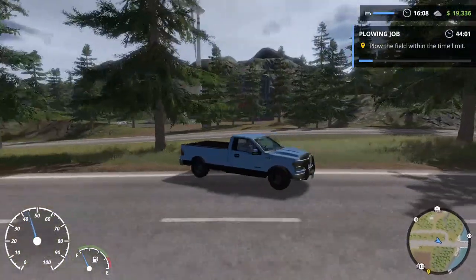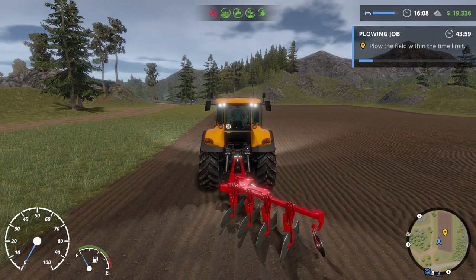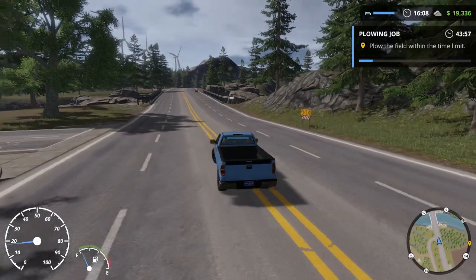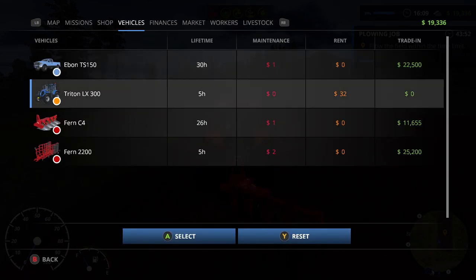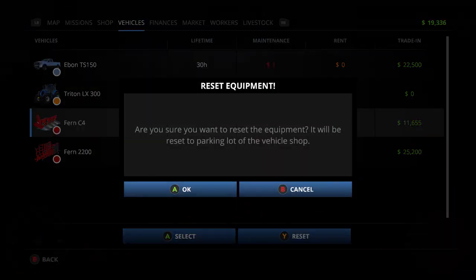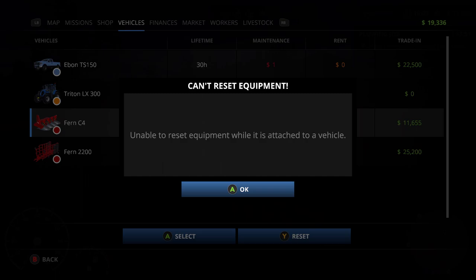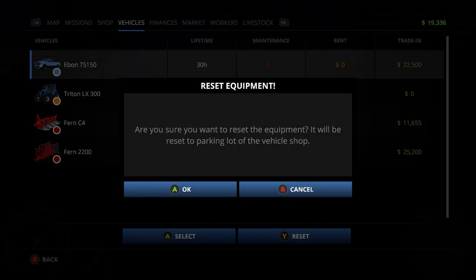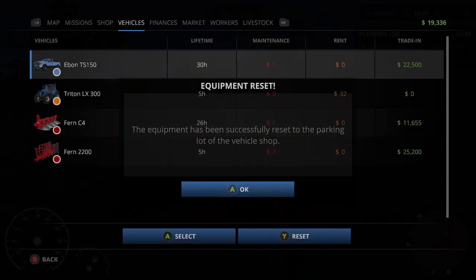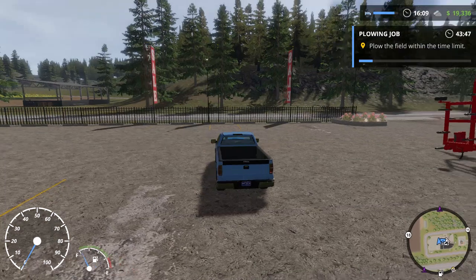You start off with this truck and you can switch between any of them on the D-pad quite simply. You can also, if you get rather stuck and don't know what to do, move your vehicles and have them reset. Resetting the item is quite simple — and there we go, it's been reset to the parking lot. And this is where we buy stuff.